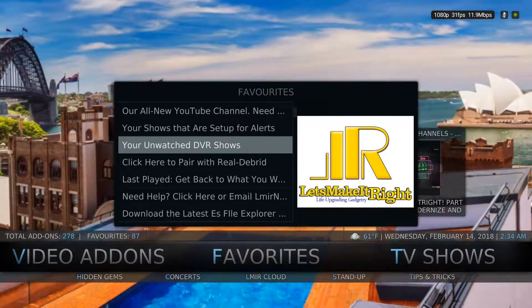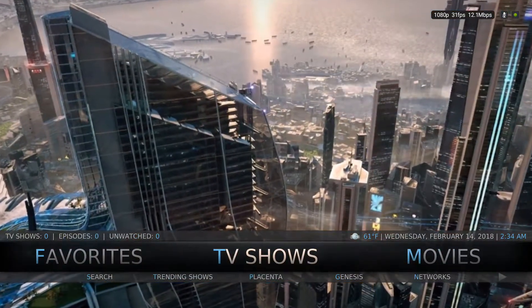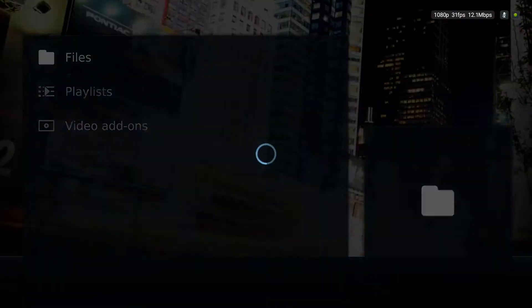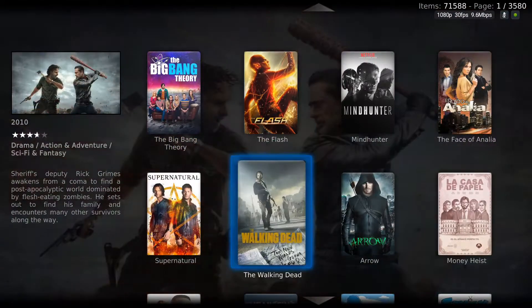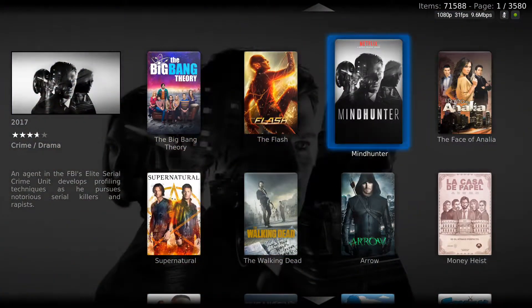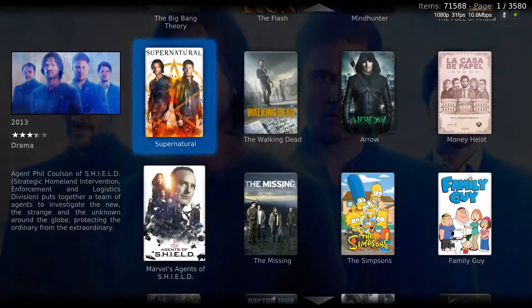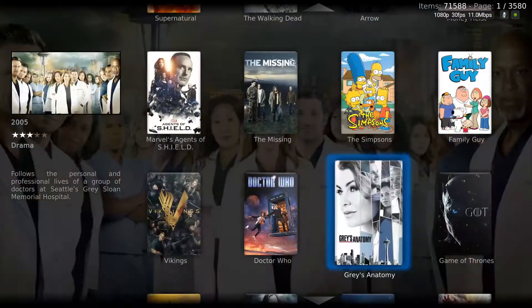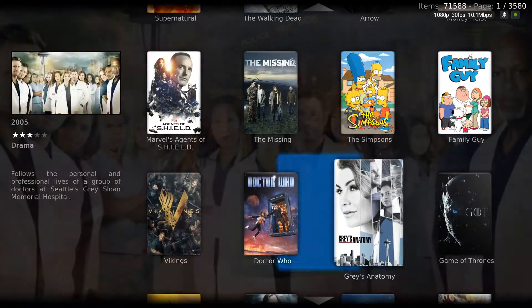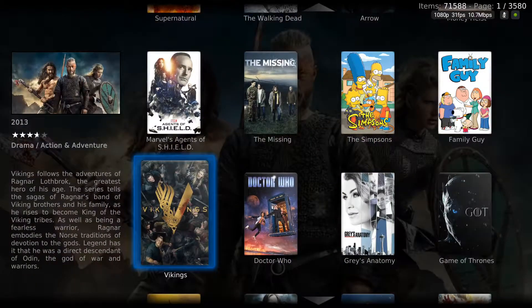If you're in the build already, go ahead and scroll over to the TV shows section and click directly on TV shows. This is going to pull up the extended information mod, which is very useful. We recommend finding currently airing TV shows because it's going to scan for these and find the new episodes whenever you open your build each day. If it's just a show that is not currently airing, it will just continue to scan for it. So I would recommend finding one that it's going to be able to pull in new episodes for you.